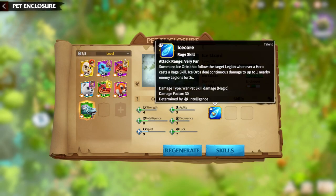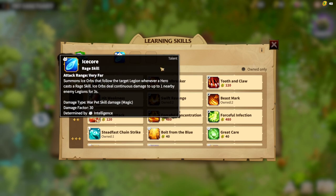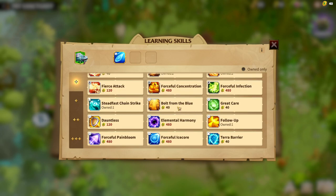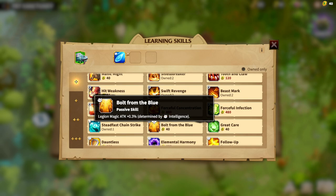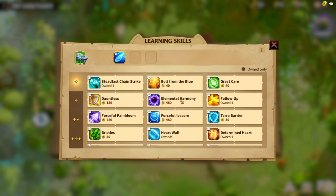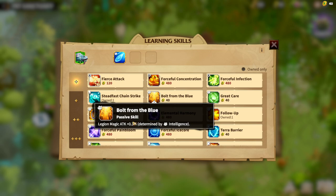The higher your Spirit, the more damage your Ice Lizard will deal. So we already have a good synergy core: Ice Core, Forceful Ice Core, and Split Ice Core are the main skills. After that, we can add skills we think will be good in combat. In my opinion, legion magic attack will be amazing for this pet. You can only have three skills of the same attribute, so Ice Core is Intelligence, Forceful Ice Core is Intelligence, and we can add one more Intelligence spell — in my opinion, Bolt from the Blue.